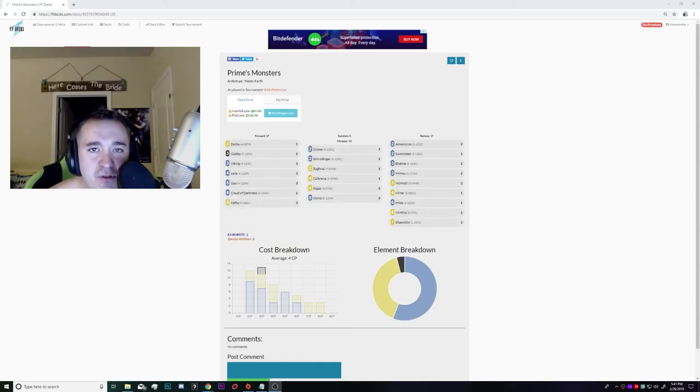Hello everybody and welcome to a special episode of the Choker Bros. I'm your host Samsonite Prime. Before I get started I want to thank our sponsor Cars of Evilis. If you're looking to purchase your foils or singles, you can buy this entire deck probably for around $130 foil, or $87 non-foil — drastically cheaper than most decks, especially if you already have core pieces like Shantoto and Minwoo.